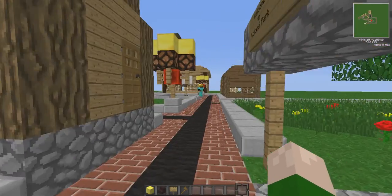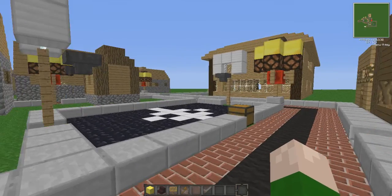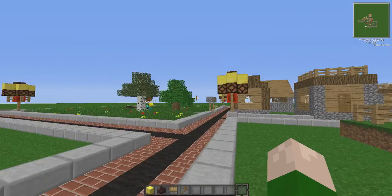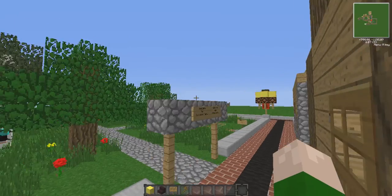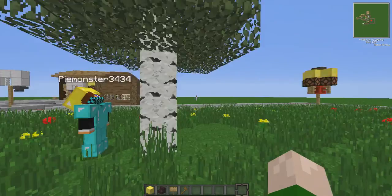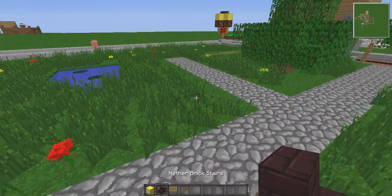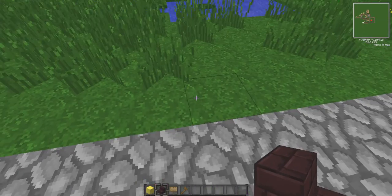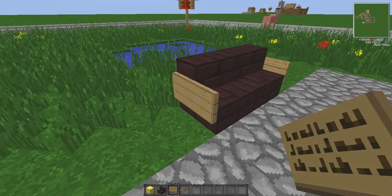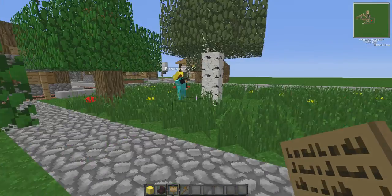Oh yeah, we built a basketball court while we were not recording, and we finished our house as well. The basketball court is quite a mini one, but you can shoot into these hoppers. And yeah, this is the National Park — I think I mentioned it. Have fun and play safe, we're still building it so we'll show you what we built. It's so peaceful, this national park. Look at the pond right here.